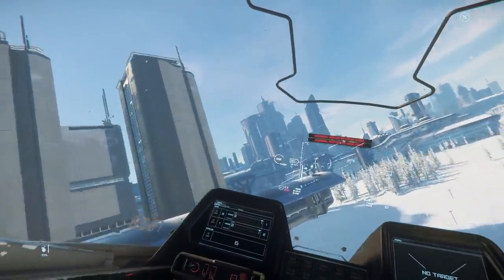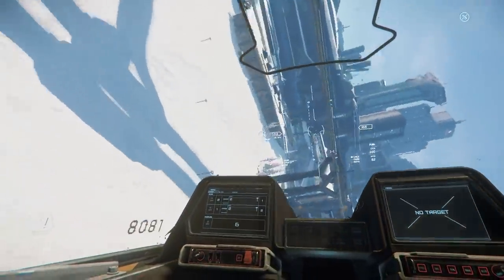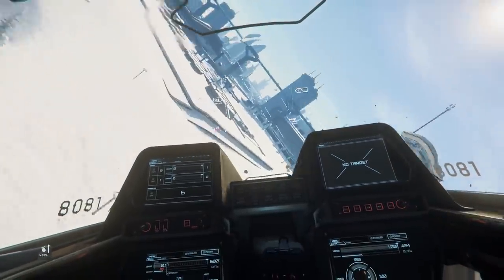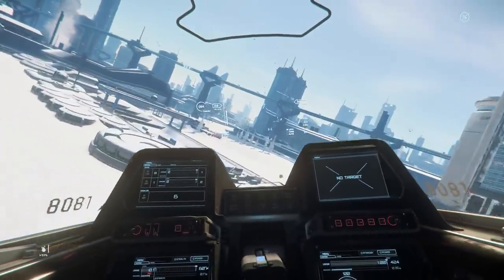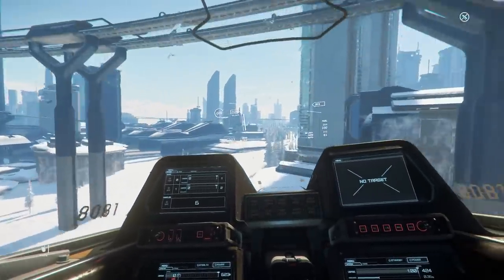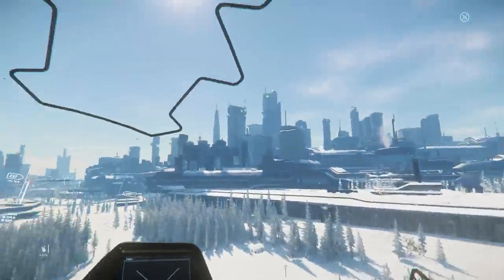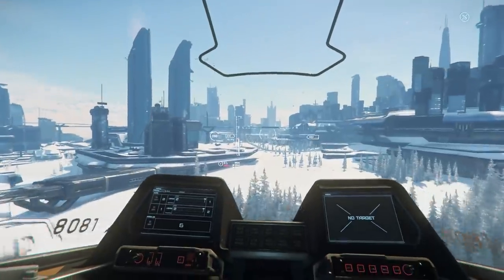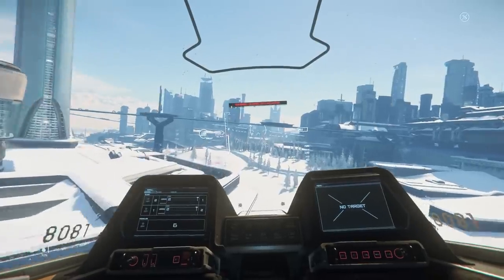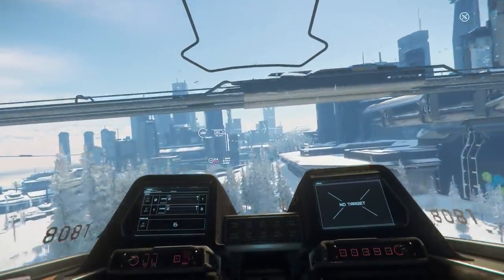I expect the Gladius will get a buff of some kind — a speed increase — and once they implement controllable surfaces it'll be a lot more agile, otherwise the ship is not going to be intercepting anything. The speed and roll are where it is let down. The Gladius wings are not very wide so they don't generate a great amount of lift, and the maneuvering thrusters are all around the body rather than the wings, which doesn't help much with rolling either.